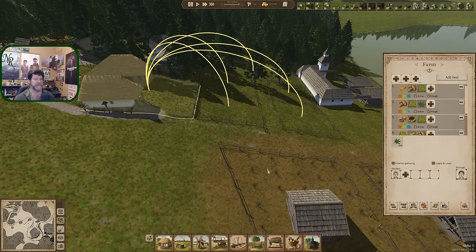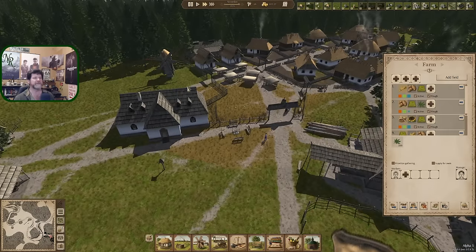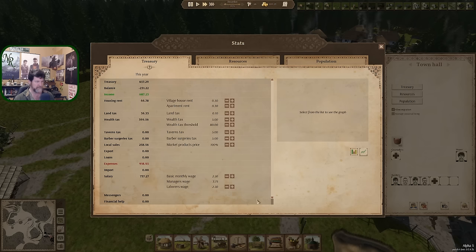How are we tax wise? We're at 657. Let's look at the treasury until we get a message popping over here. I upped the wealth tax quite a bit. Land tax I haven't moved yet - I do want to do that. Let's slow down while I do this - I don't know when the taxes actually hit. Is that January first or what?